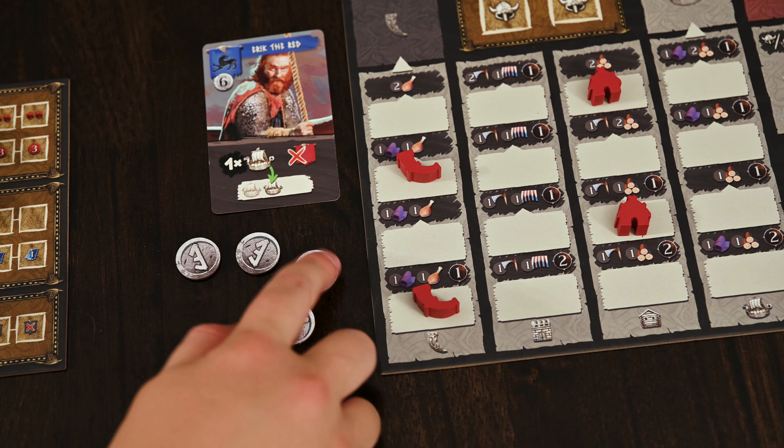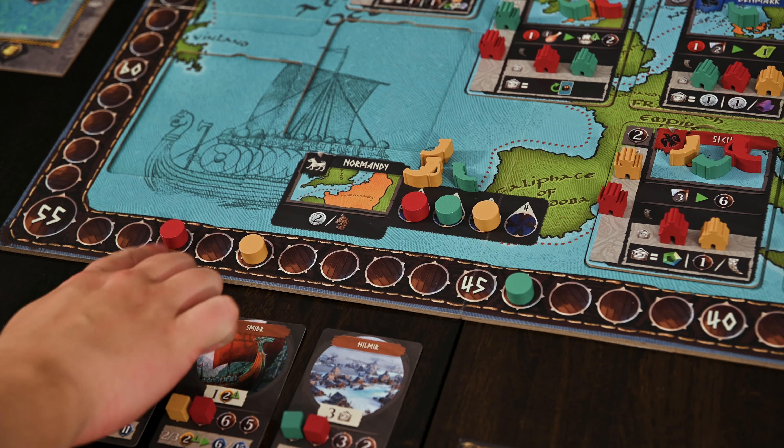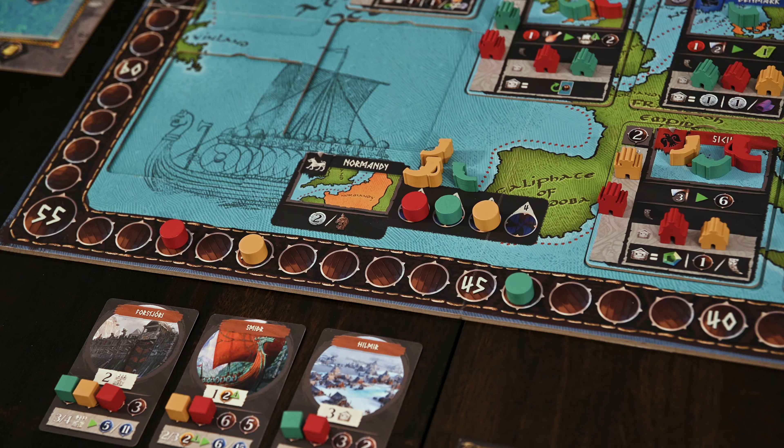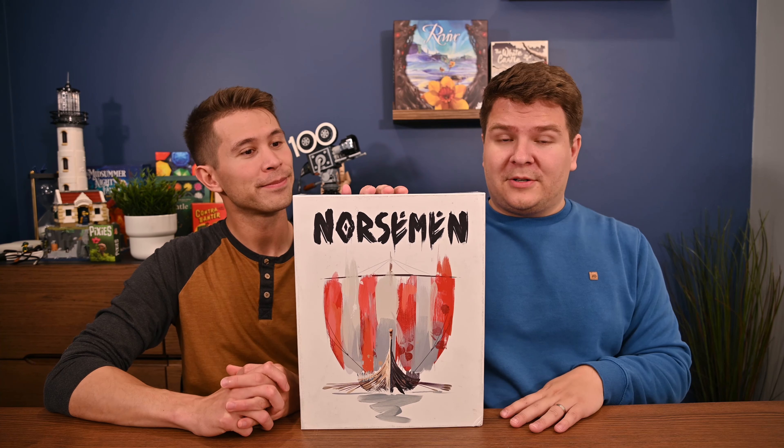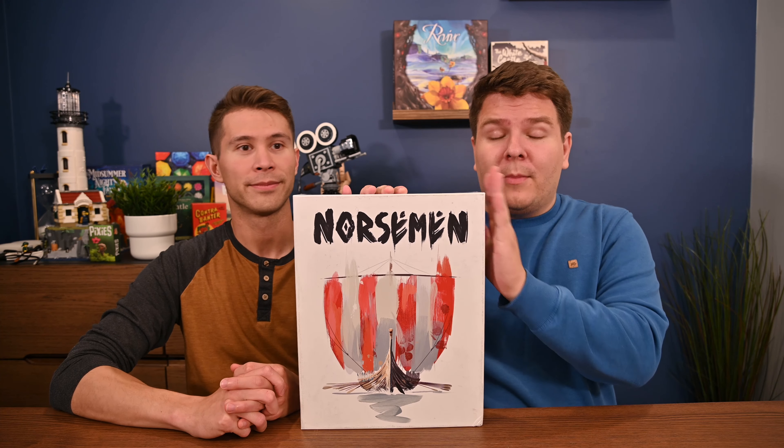You'll keep playing until you reach the fifth round, at which point the game comes to an end and you're ready to add up your final score. You'll first gain victory point bonuses from scoring cards — these are in blue at the bottom of the card. For example, if I've built all my forts I'll receive eleven points, as long as I have a cube there. Next, you'll gain victory points from all the exploration cards you've obtained. Lastly, you'll score a victory point for every three silver you have remaining. Compare the scores — the player with the most points wins.